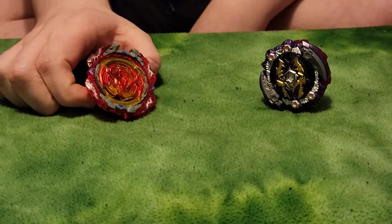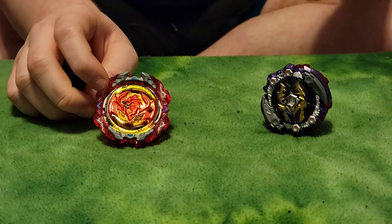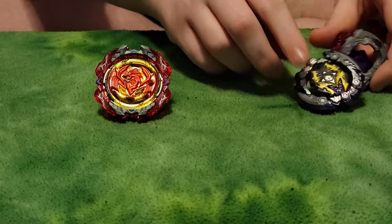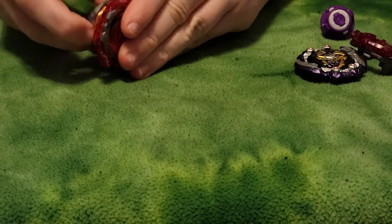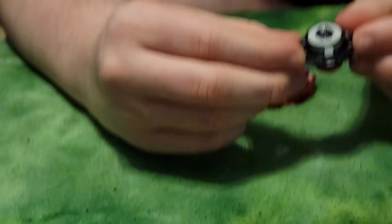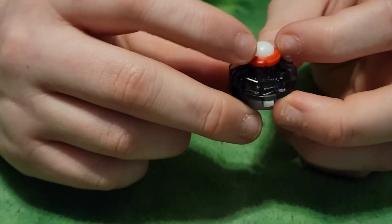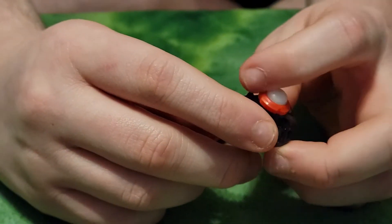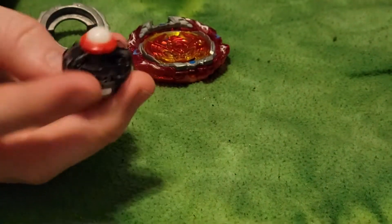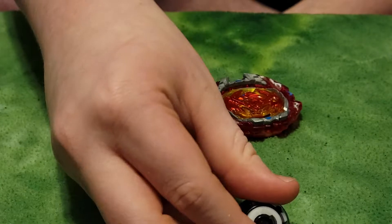Hades is a balance type and right spin, while Phoenix is a defense type. These two bays are pretty destructive in the stadium. Let's start with Phoenix's driver, which is Friction. This driver has a palm base with rubber around it, so it's stabilized in the stadium and the rubber will put it back in the center.